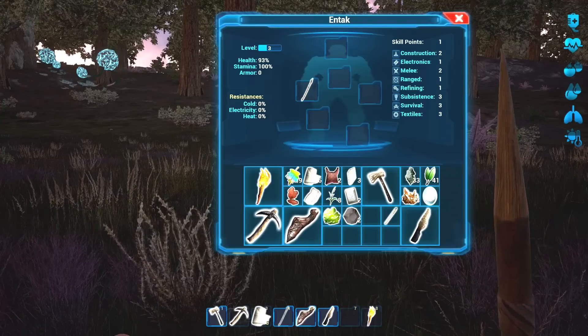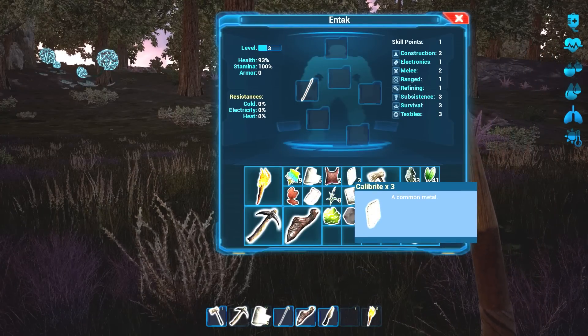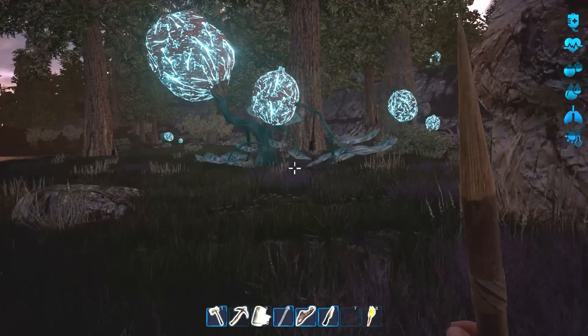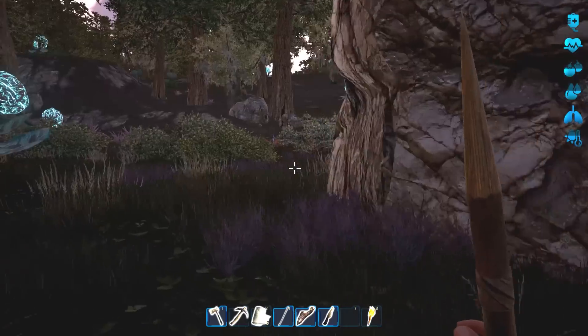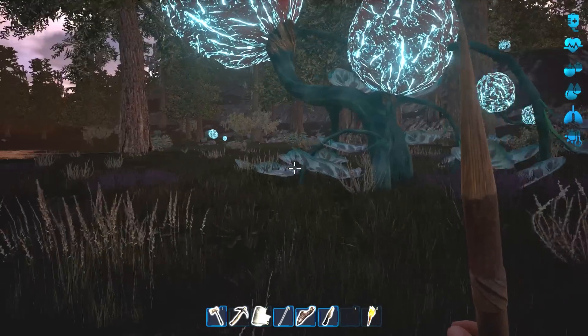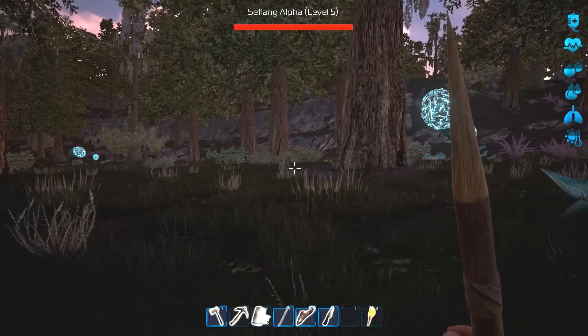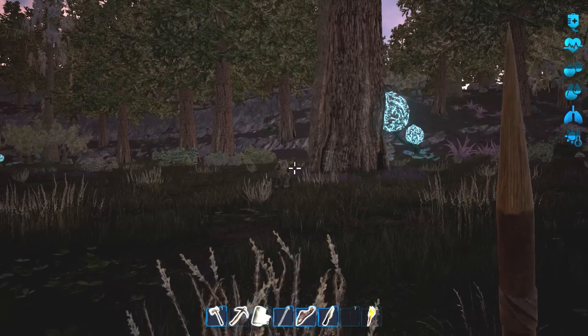We got some meat - did we just get one meat? One chunk of meat. We need to cook that for some more food. Level up a little bit more. It ought to be nighttime again - look at these things, they blend in man. Settling alpha!